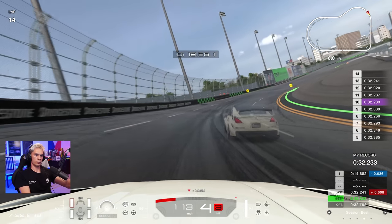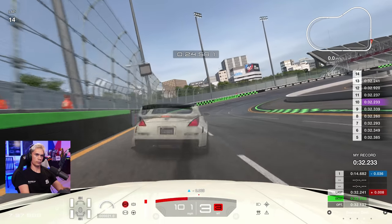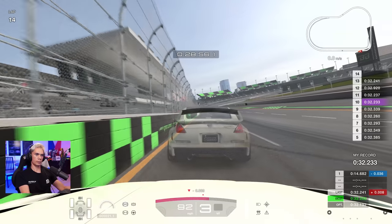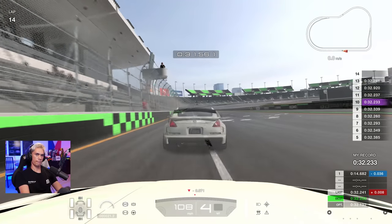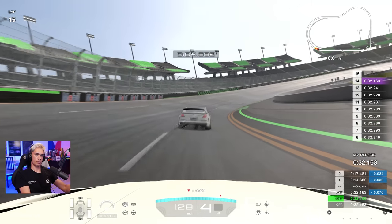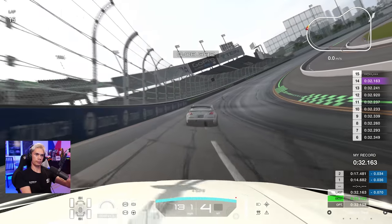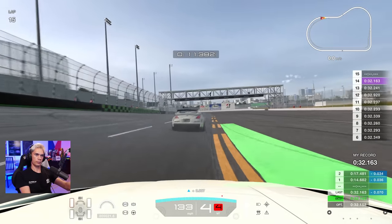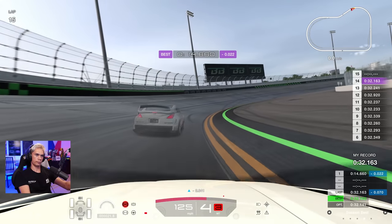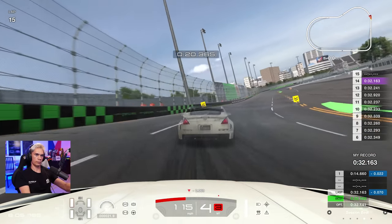Many laps now are in the 32.2s — good consistency around about record pace, a good sign. Another purple sector through sector 1 — see if we can hold this through to the end. One corner left, going in about half a tenth up, definitely closing up to the back of the ghost, avoiding the wall on the exit. And it is going to be an improvement: 32.163 — the first lap we've put into the 0.1s. But I know there's still more time to come.